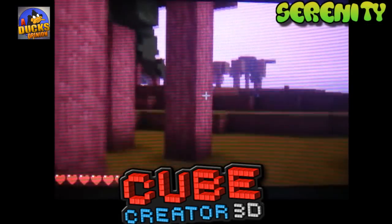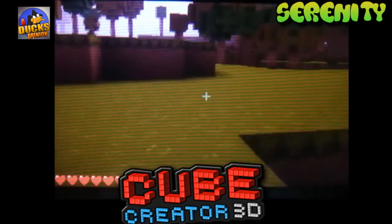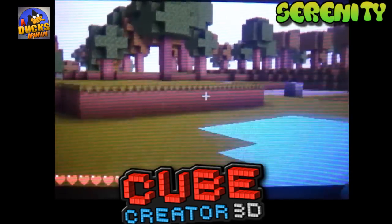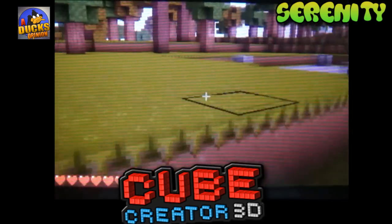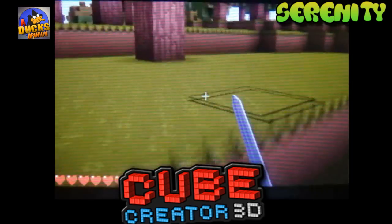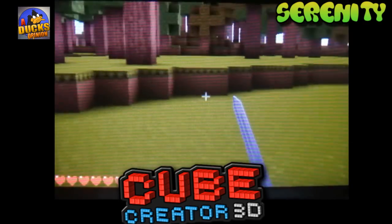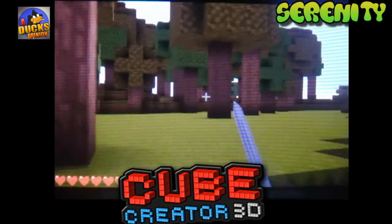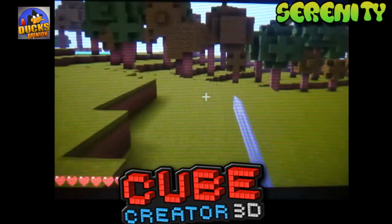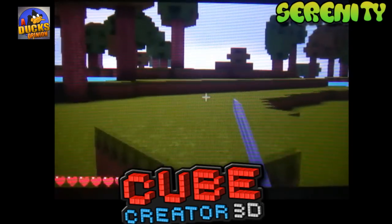So this texture pack is called — I think it's Sentity? I can't quite say it, but it's very clean. It's kind of like a clean realistic look; it almost looks like clay to me. It's kind of cool, but it reminds me of that other texture pack — the Highland one. They look a lot similar. It's kind of like a normal, maybe a little bit more realistic look.